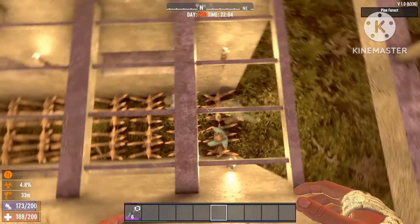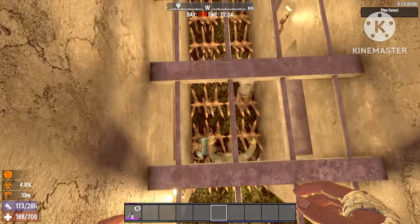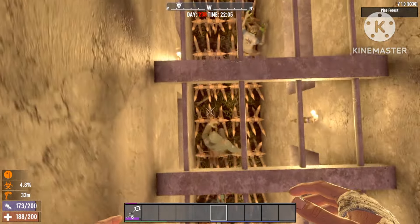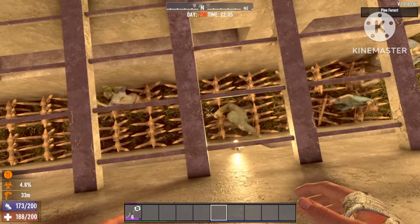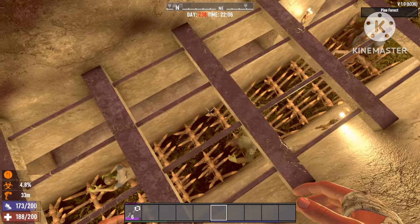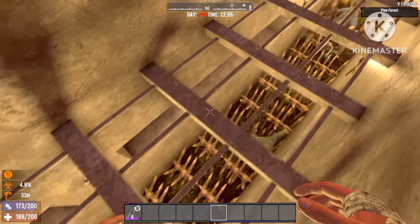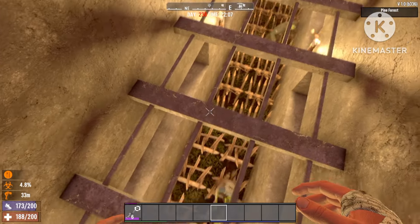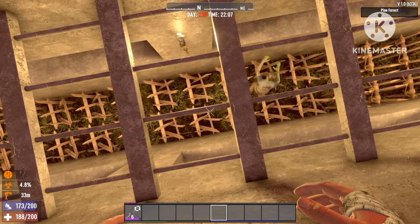We're just going to let the entire horde run straight over it. As you can see guys, that zombie's already passed the wooden ones — almost passed — and it just doesn't do enough damage. I'll see if the metal spikes help, but that zombie's just going all the way through.